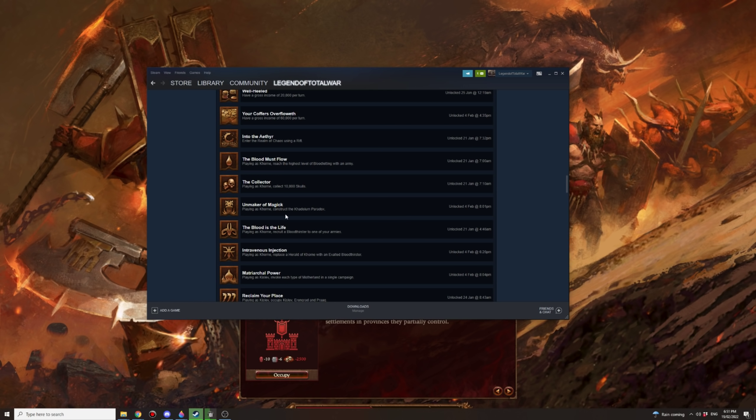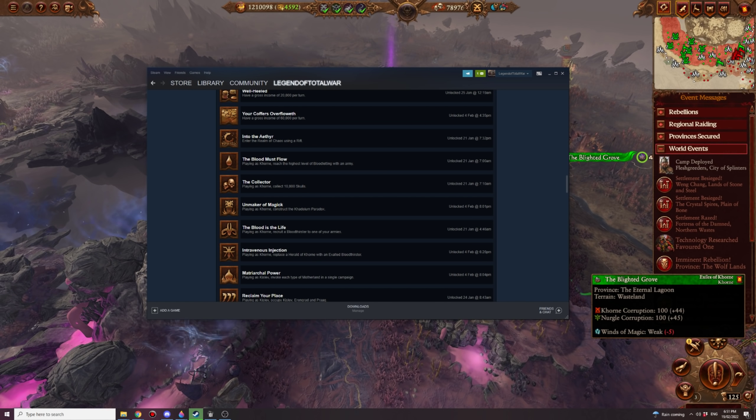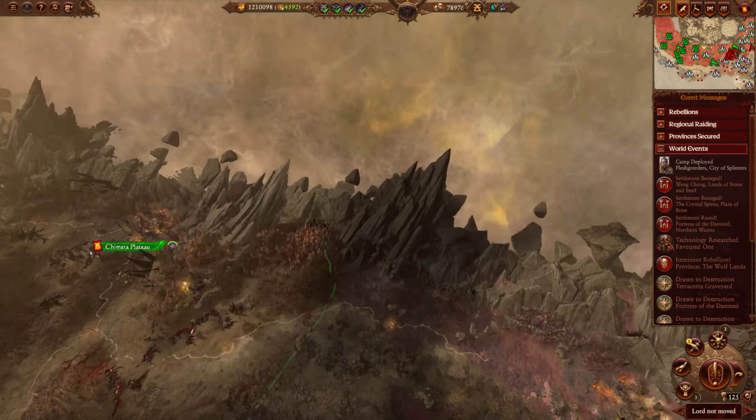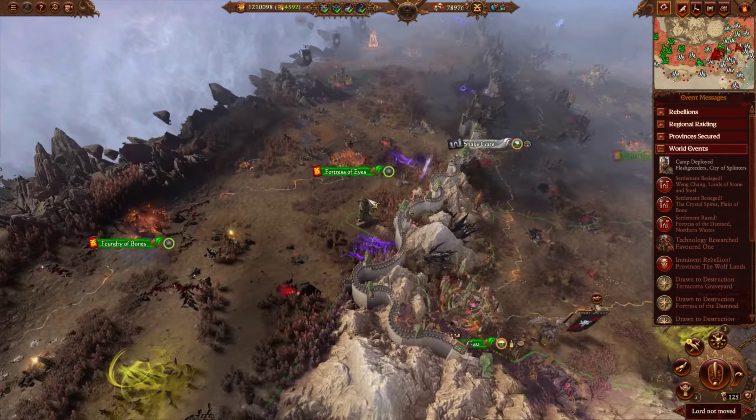The Blood is Life: playing as Khorne, recruit a Bloodthirster into one of your armies — that's a Tier 5 unit, and Khorne arguably gets there the quickest if you're accessing a lot of Bloodletting. Note that it doesn't count if you've got a Bloodhost and just start off with a Bloodthirster. Playing as Khorne: replace the Herald of Khorne with an Exalted Bloodthirster — just get a Herald of Khorne to rank 15 and accept the Dilemma.